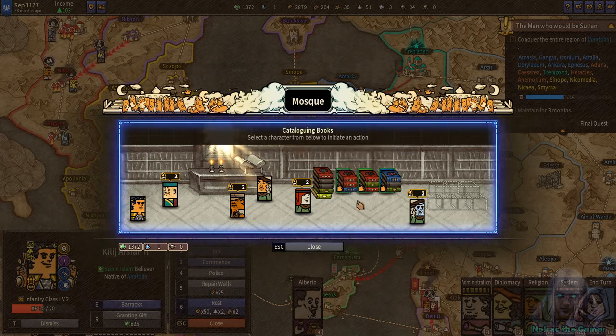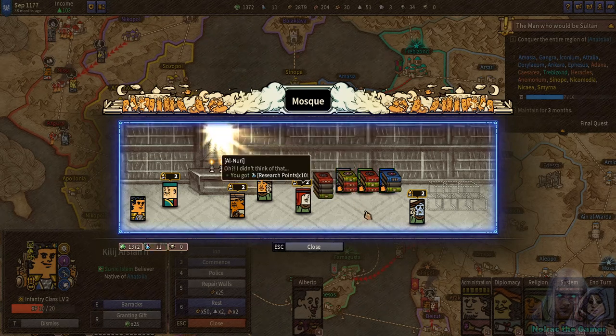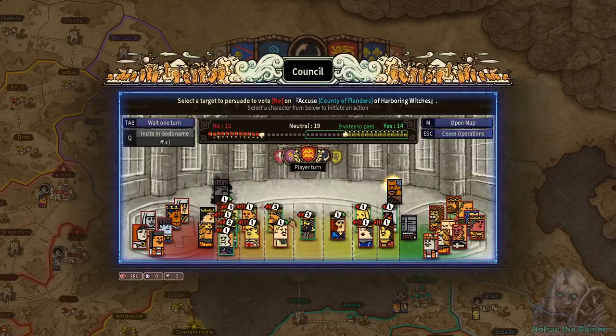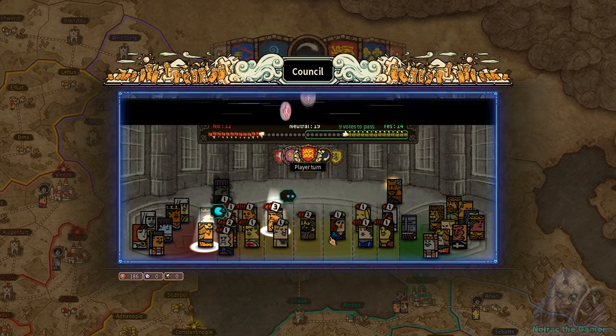Actions like bribing or policing rabble-rousers also come with mini-games. For example, in the library where you earn research points, there's a tile-matching mini-game where you stack same-colored books. Recruiting a general at a tavern involves a Mastermind-type board game. These mini-games are a healthy addition that eliminates some of the repetition of simply clicking a task and ending a turn.